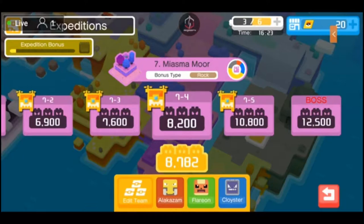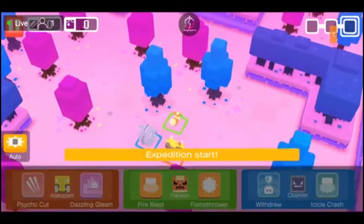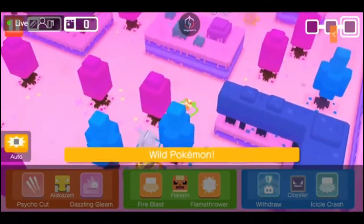Expedition 7 level 4 — we're now getting to where it's close to my level range. It's 8200 as the required level, but it's not always needed. We're at 8700, so we're about 500 over, so I'm going to keep this on auto because the last one we did pretty well. I'm just starting to get scared that I'm not going to be able to complete Expedition 7.